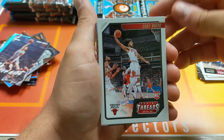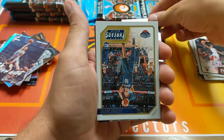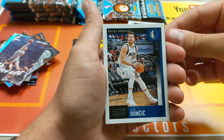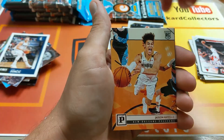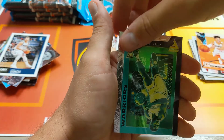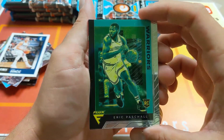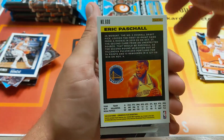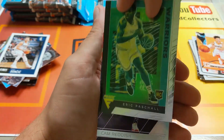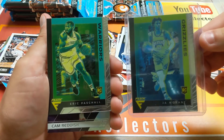Coby White. It looks like you might have — a Score Luka! Nice card. Would have been nicer two years ago. What's this? This is a green parallel of the Flux. I think it might be Ja or it might be Luka — I can't remember. What are these going for? They're not that hard to pull, are they? Mine looks like it's got more holographic foil on it.